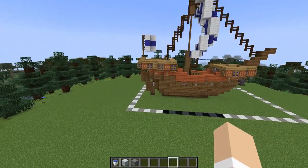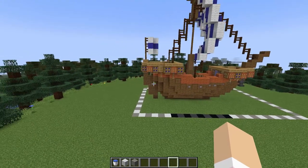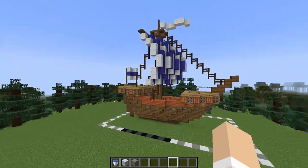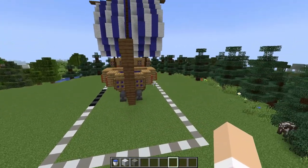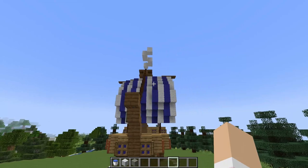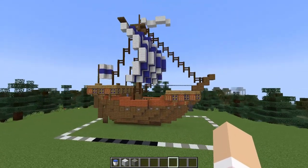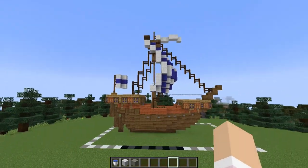Here are some dimensions to keep in mind when figuring out where to place your ship. This ship is 24 blocks long from tip to tip, and it is 13 blocks wide. The ship itself is a bit smaller than this, but the 13 blocks allows some room for the masts to stick out over the edge. It is also 22 blocks tall from the bottom of the ship to the very top.